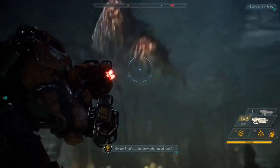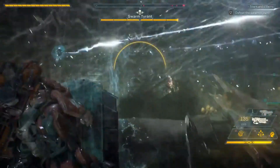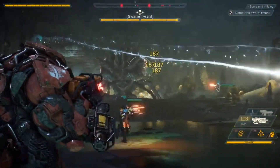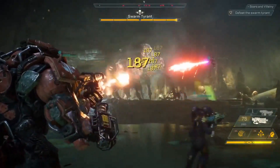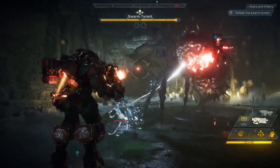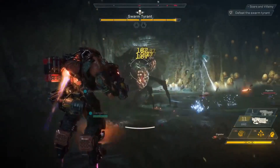Our squad has a lot of different things to deal with here. We have the smaller soldiers that, if left unchecked, will totally overrun our squad — and then we have the Swarm Tyrant herself. The Swarm Tyrant has three big sacks on her back, and they're her weak points. Our squad has to focus on the weak points to cause massive bonus damage.